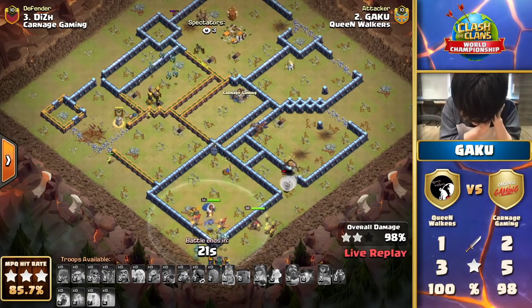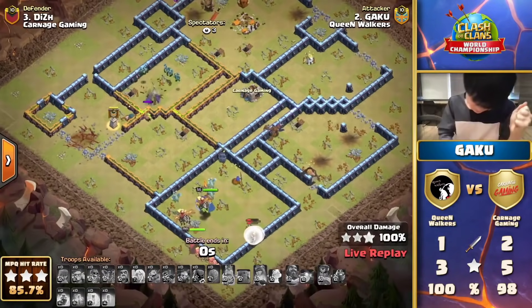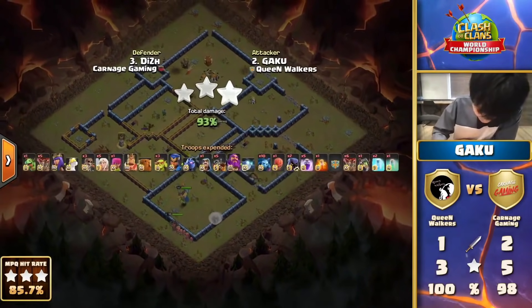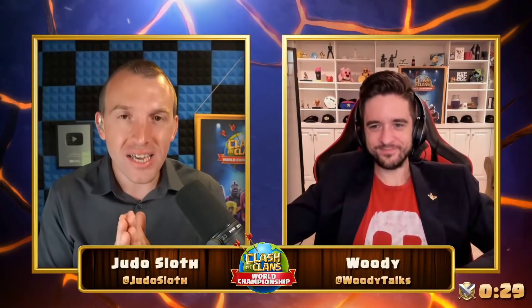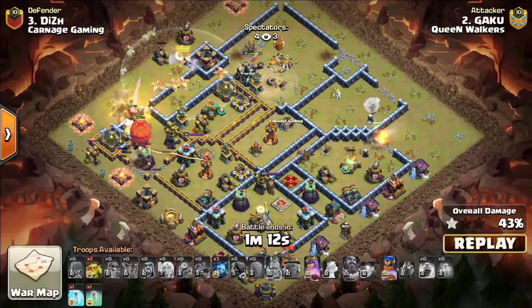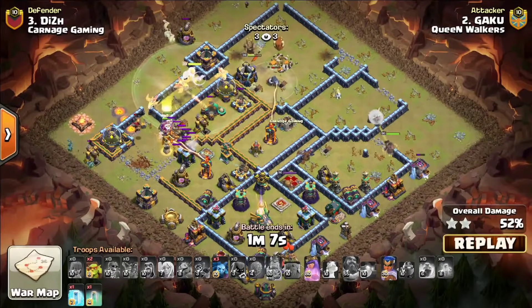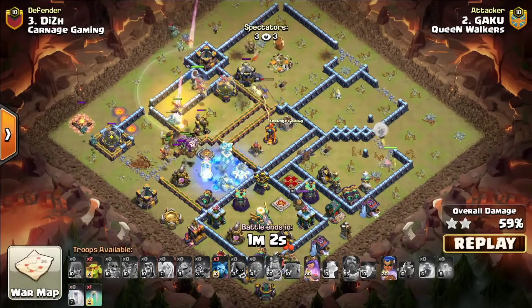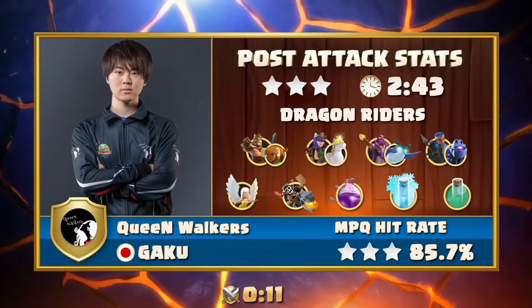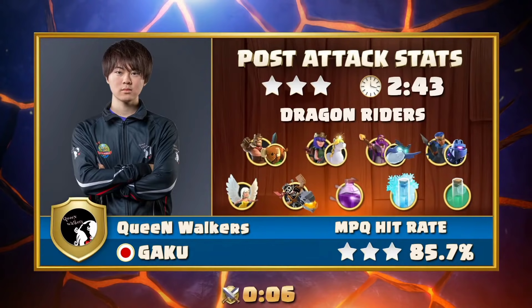As long as these minions don't find an air bomb or something awkward on the top side, they'll get everything done. The Queen Walkers are my favorite team to watch — I was watching Gaku for the majority of the last minute of that attack; just fantastic to see the class that they have. The three stars keep their perfect streak going. Look at when the Dragon Riders came in — around 1:15 — he still had a bunch of time left. That is how much value he got from the queen.